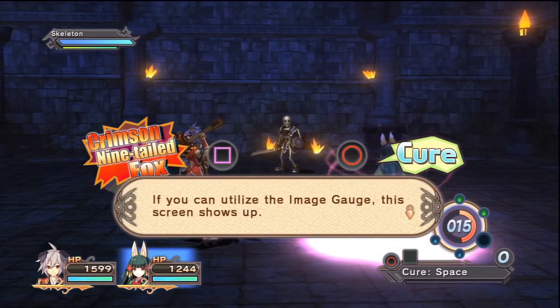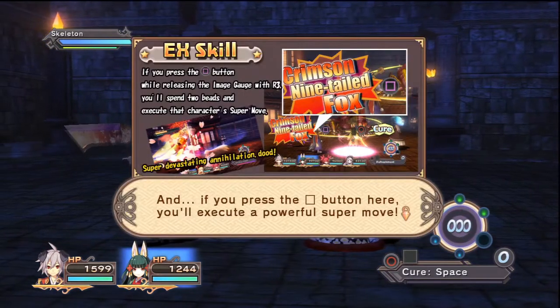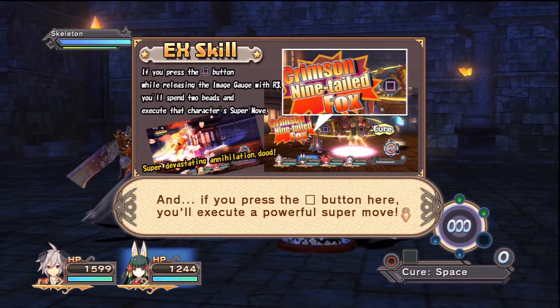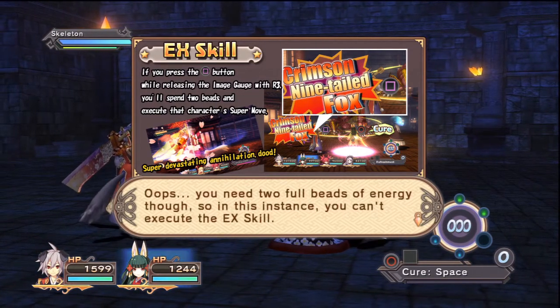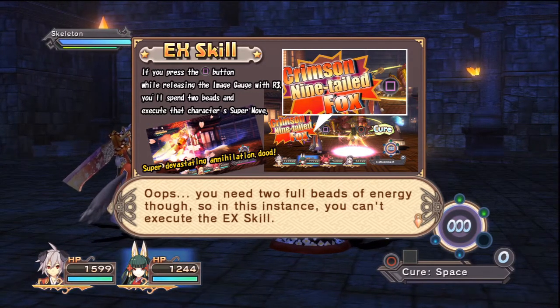If you can utilize the Image gauge, this screen shows up. And if you press the square button here, you'll execute a powerful super move! Oops — you need two full beads of energy though, so in this instance you can't execute the EX skill.